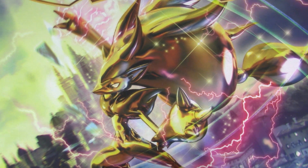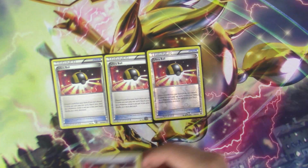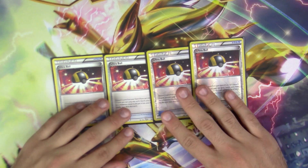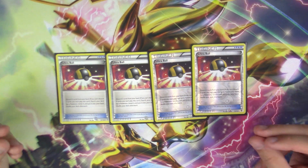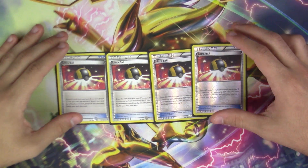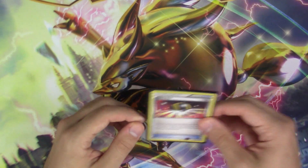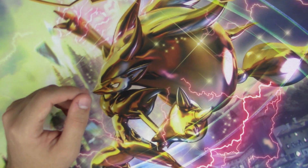Now for the item count, I run four copies of Ultra Ball — very standard. Ultra Ball gets you a Hoopa, benches Hoopa, gets everything you need basically, and gives you more Despair Ray bait. Never less than four Ultra Ball in just about any deck, especially this one.